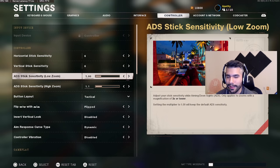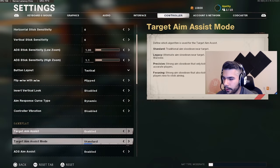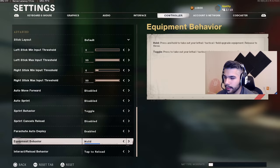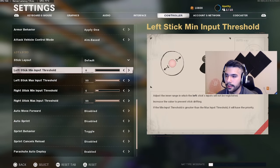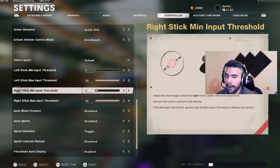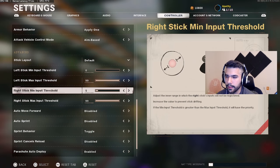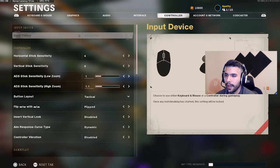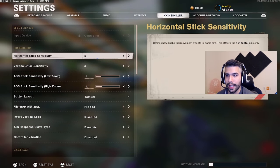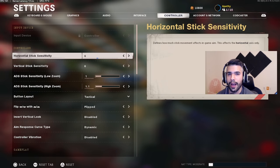We're going to go down quickly to dead zones because this is also very important. I have it on zero and six — five is the default. I like to stay between four to six depending on whether I'm getting stick drift. You want this one on zero, this one on five. Lower sense means more consistency in your shot and gameplay.